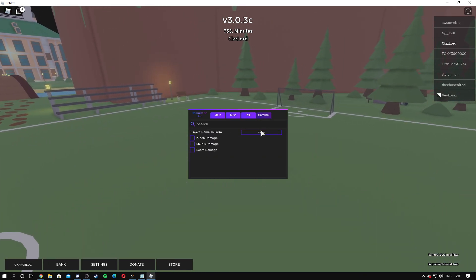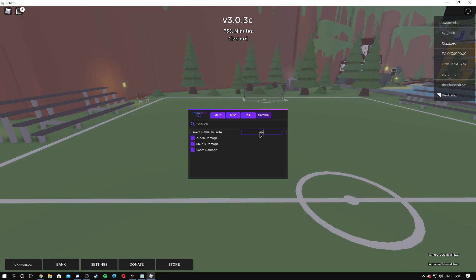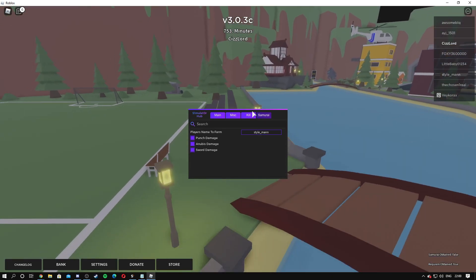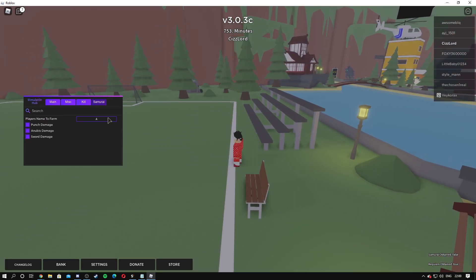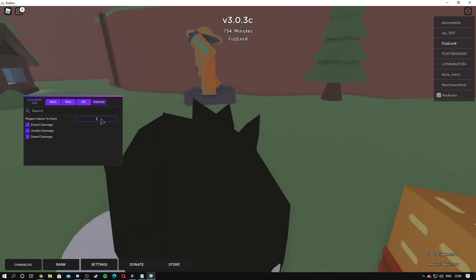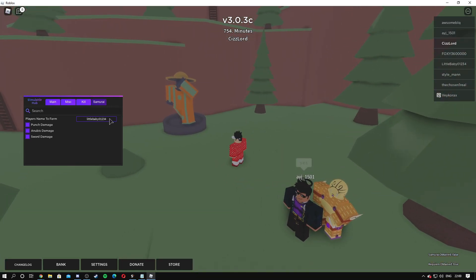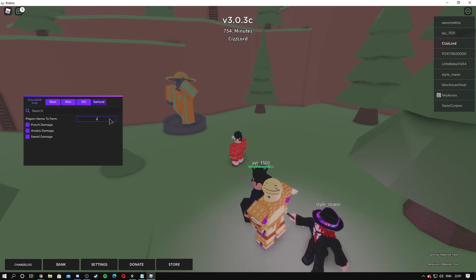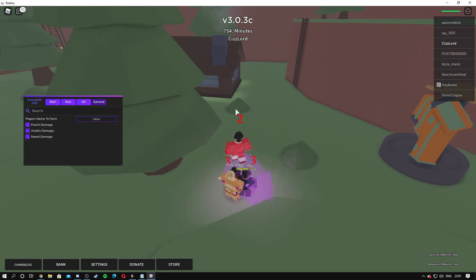On the samurai tab, you've got player's name to farm — you can type that in — and then punch damage, Anubis damage, and sword damage. I think you put in an actual player... yeah, you do. Let's do that on someone else — AYJ1501 — and as you can see, we're not really farming him. I think he's in a safe zone. I'm not really sure how this works, but you can mess around with it.